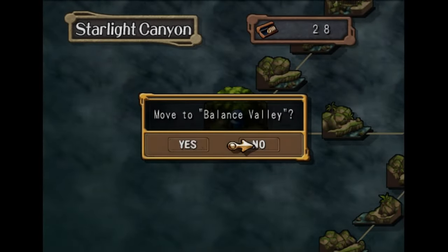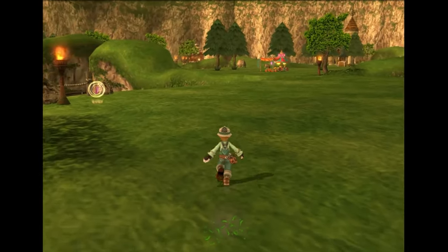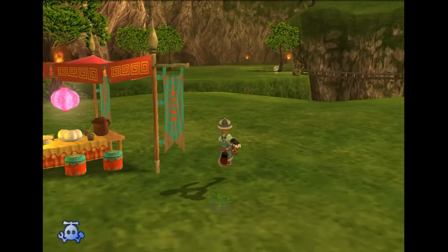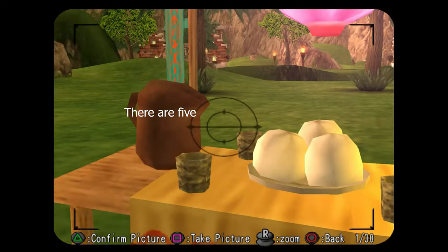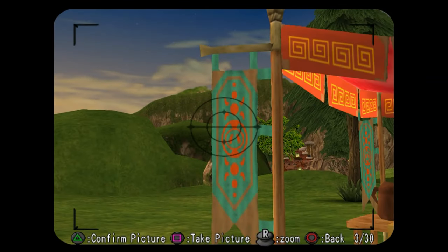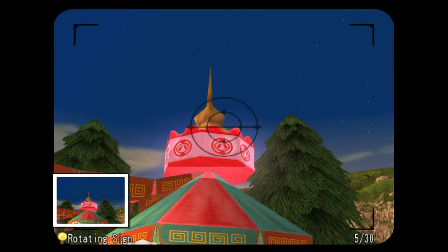Now we're going to leave this place and go to Balance Valley. We're going to go on over to the Chinese stand right here. There should be three photos to get here: pork dumpling, the basket steamer, the silk flag, and the rotating sign.